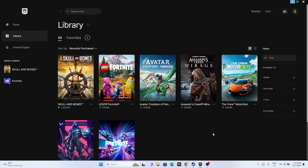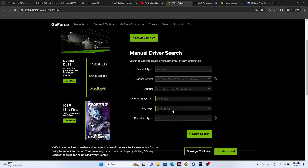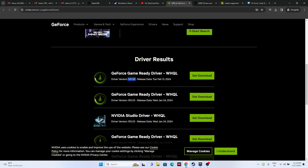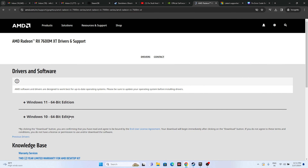You can also try updating your graphics card drivers — links are provided in the description for both NVIDIA and AMD. For NVIDIA users, go to the driver download page, select your product type, series, product, and operating system, then click Start Search. The latest driver version is 551.52, released February 13, 2024 — download, install, restart, and try launching. For AMD users, select your details, submit, and download the appropriate driver for Windows 11 or Windows 10, then install and restart.